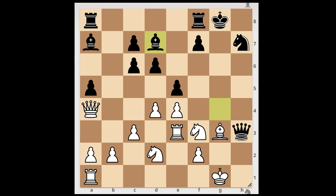Bishop to d7. It is White to move, and we have reached the critical position of the game. What would you do in this position if you had the White pieces? Please pause and find the best move for White. Did you pause? What did you find? Did you find this amazing move?